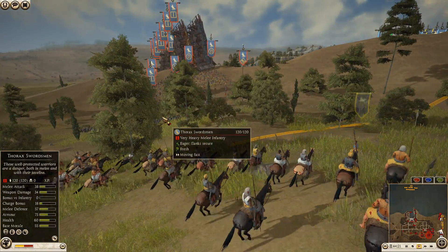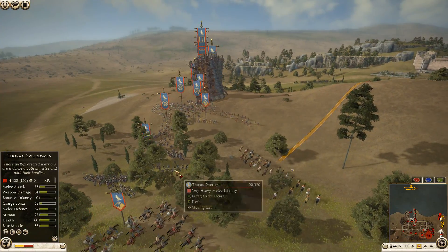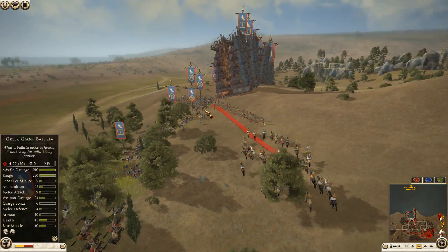This unit of Numidian riders has 114 kills, still 39 men in the unit. He's going to come around — yes he got around! That Thorax swordsman unit did not get the javelin volley off. We do have some archer fire though.